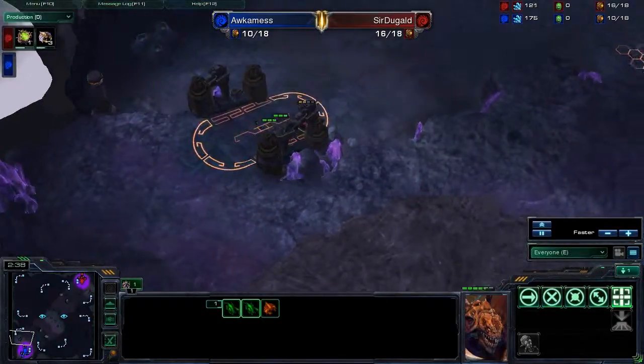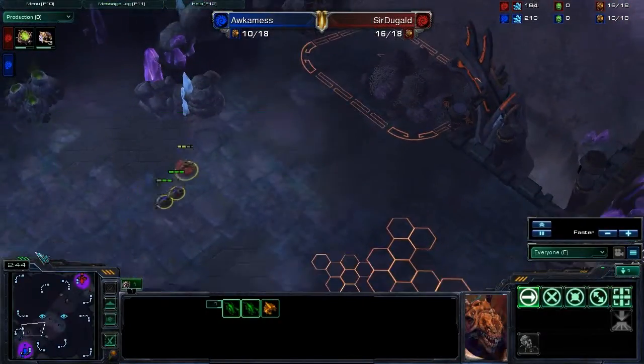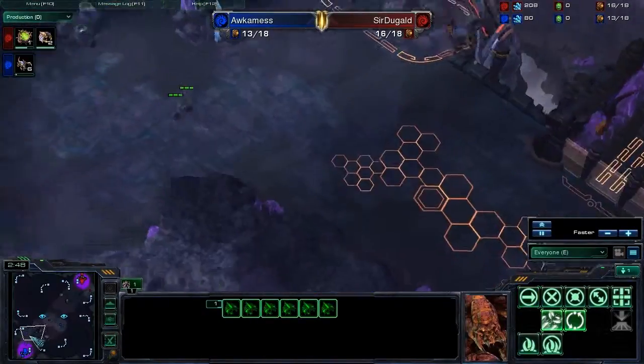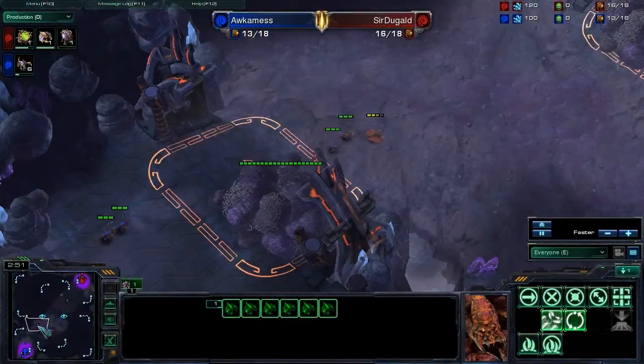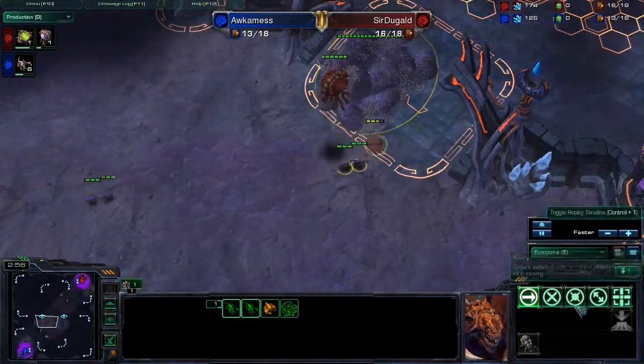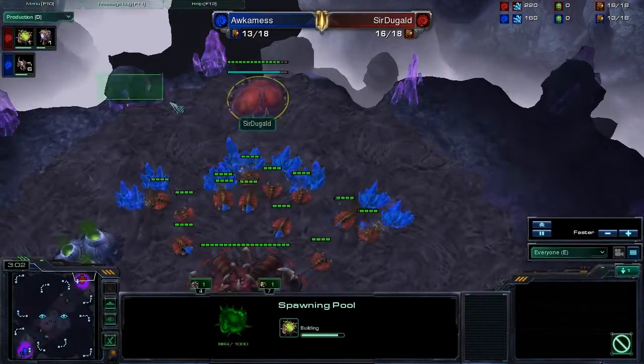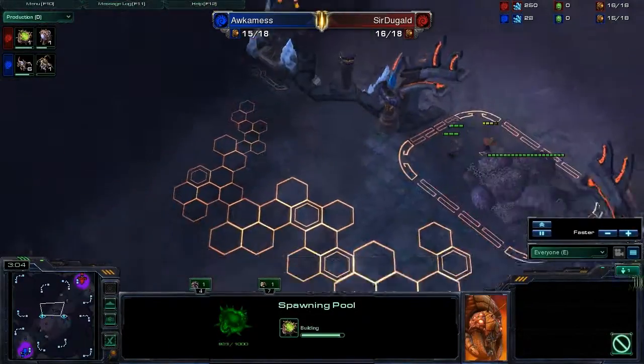This is the Zergling rush of the ages — a six pool with a delay, and with only four Lings. Now six Lings come with a follow-up. This will be a very intense match of Zergling on drone action, unless this spawning pool finishes in time. Looks like Sir Duggald might have a chance.